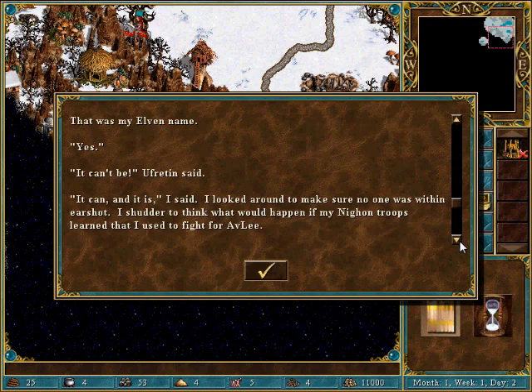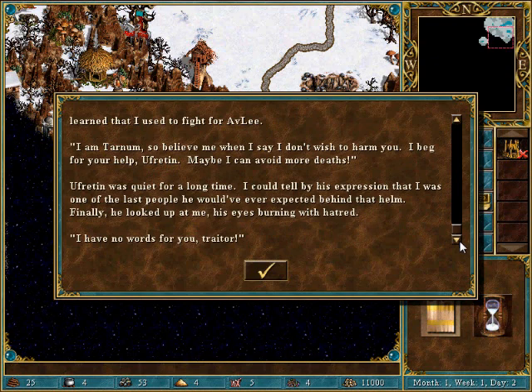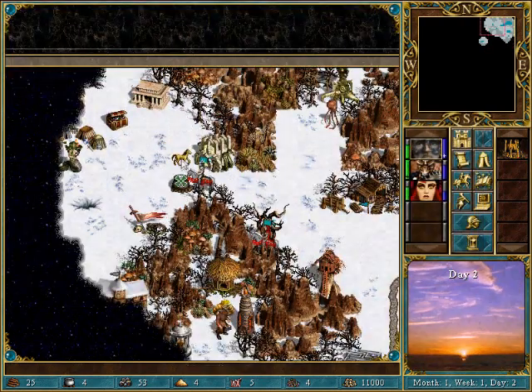Yes. It can't be, Ufretton said. It can! And it is, I said. I looked around to make sure no one was within earshot. I shuddered to think what would happen if my Nion troops learned that I used to fight for Avli. I am Tarnum, so believe me when I say I don't wish to harm you. I beg for your help, Ufretton. Maybe I can avoid more deaths. Ufretton was quiet for a long time. I could tell by his expression that I was one of the last people he would have ever expected behind that helm. Finally he looked up at me, his eyes burning with hatred. I have no words for you, traitor! Yeah, that went well.